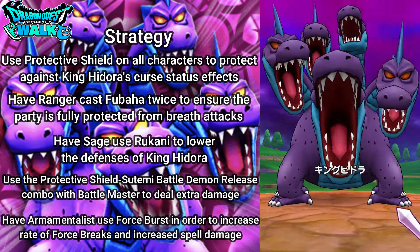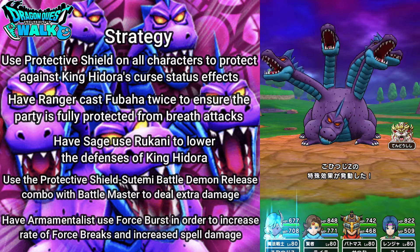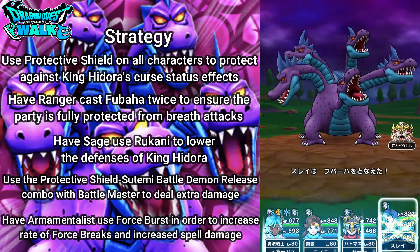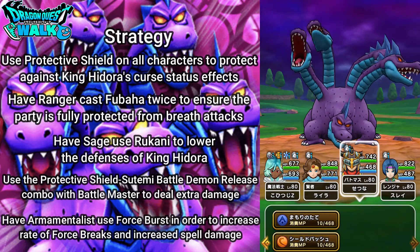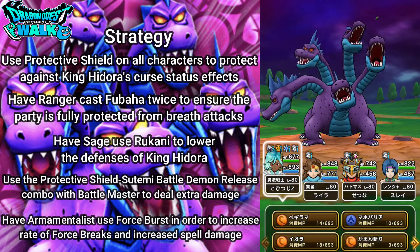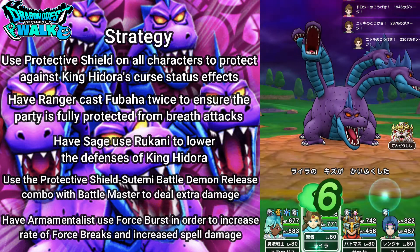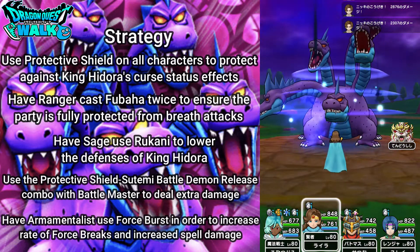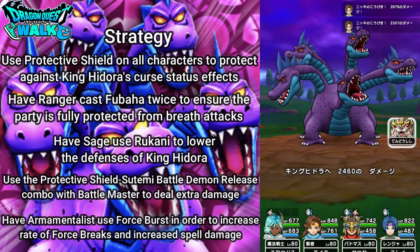Here we go with this battle. One thing I forgot to mention is that I'll be joined by Tendo Shishi — he probably won't last the entire battle, depending on how fast I get this done. With my Ranger, I'm going to use Fubaha first. Then Protective Shield with my Battle Master, Protective Shield with my Armamentalist, and with my Sage I'll use Rukani — and there, lowered its defenses. Here goes Tendo Shishi with a nice Jibari attack.